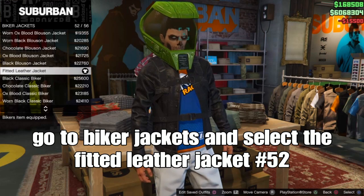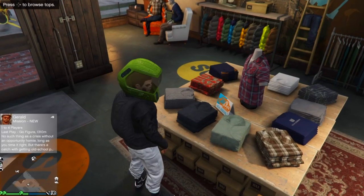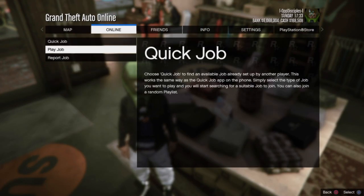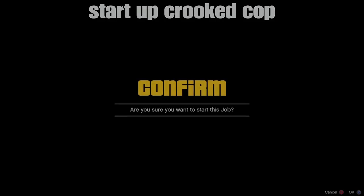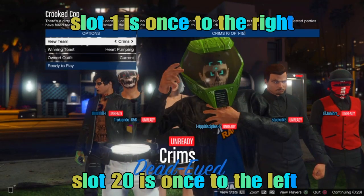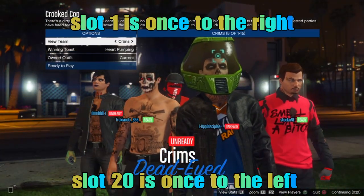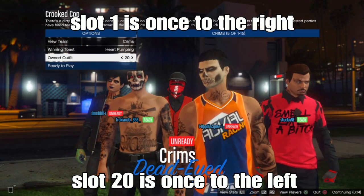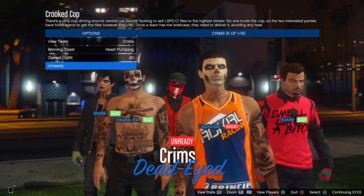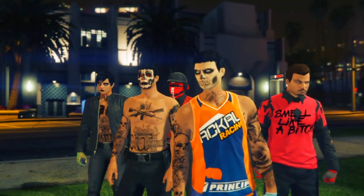From there, go online, then go to jobs, play jobs, Rockstar created, and start the mission called Quicker Cop. Start the mission with some friends or people in the session. If you saved your outfit in slot 1, navigate to the right; if you saved in slot 20 like me, navigate to the left. You'll notice your racing jersey appears but your arms aren't visible yet — but when you leave the mission and go straight to the session, your arms will turn visible. Hit ready to play.